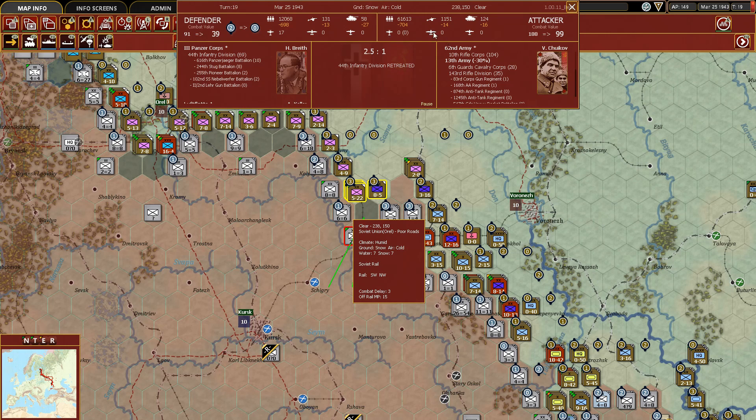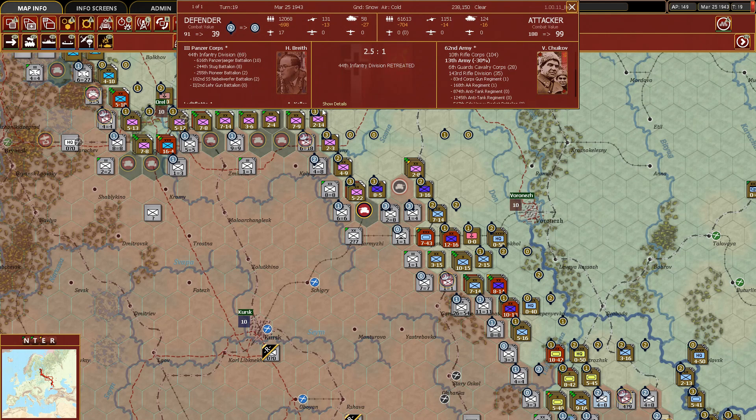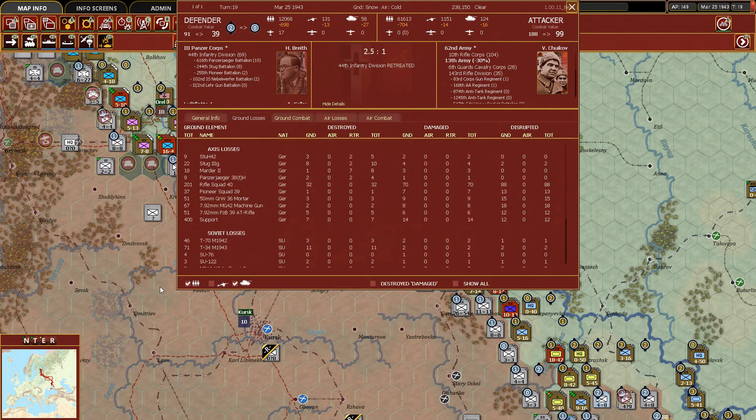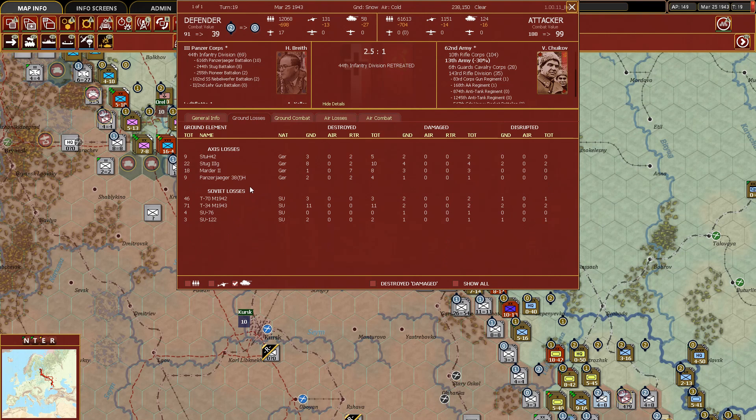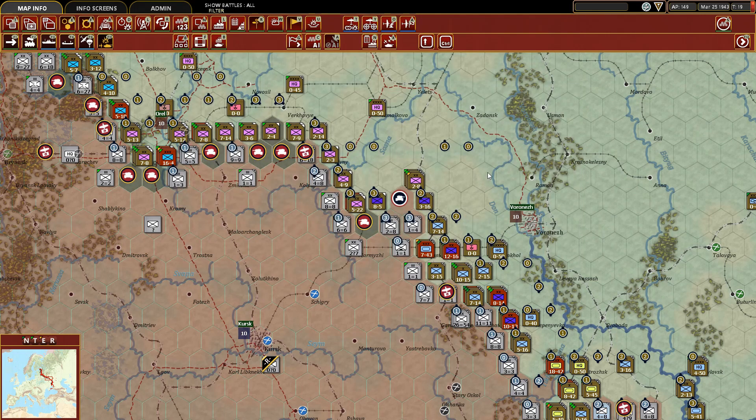We were successful — we pushed them out of that pocket, and we had two to one in our favor in terms of armor losses for the Germans. Mostly StuG 3s, Martyrs, and Panzer Jaegers on their side. Our losses included the SU-122 and SU-76, with the majority being T-34s as our mainstay. Almost two to one in our favor on armor; men and guns were roughly one to one, so very happy with those results.